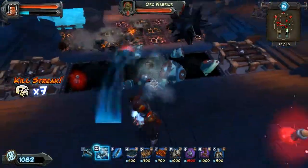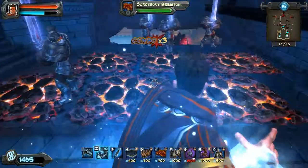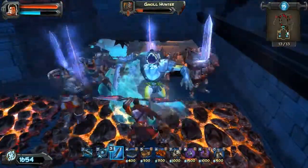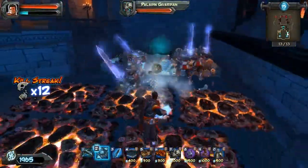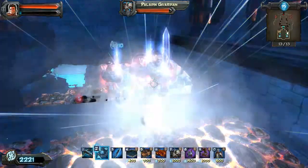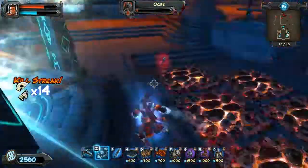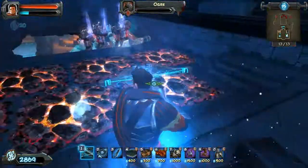Here comes a bunch more gnolls — I'm going to back up and get some more mana. And that handles that. Save up some mana again, freeze them in place so my Guardians can make quick work out of the Ogres. Go back up, heal up, freeze them all — the Guardians can go to town on them.